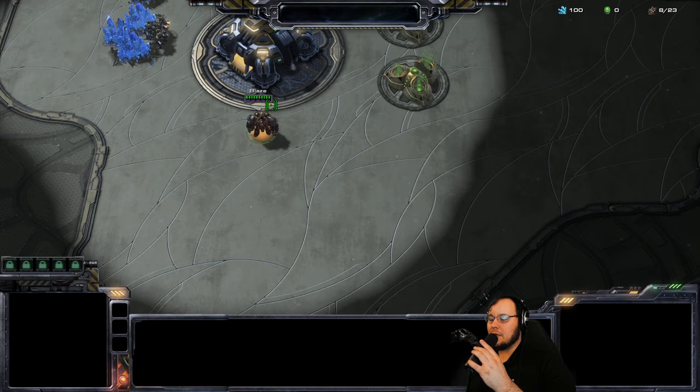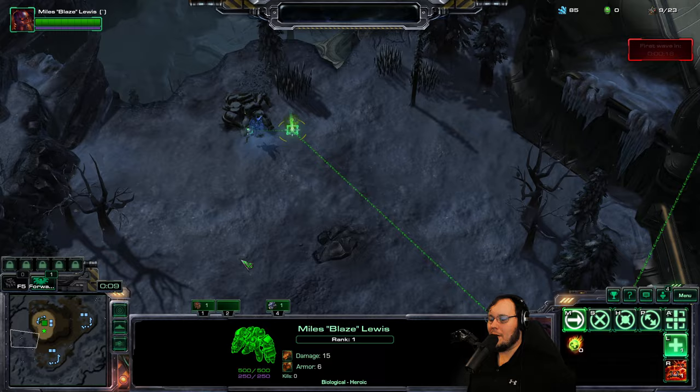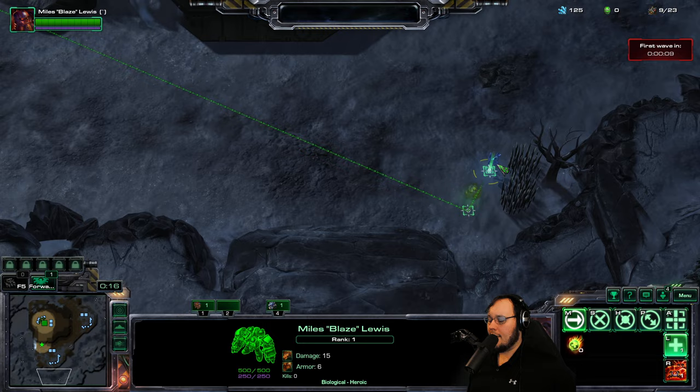I want Classic mode. The way that this works is you start out with a normal StarCraft base like this, plus a nice little hero. There's money around the map, and then there's going to be this little roulette system going on that determines what units we get.